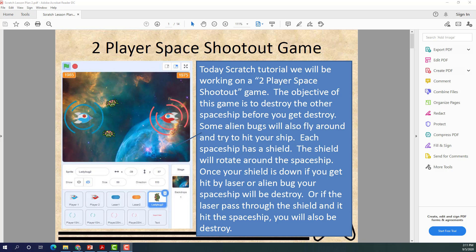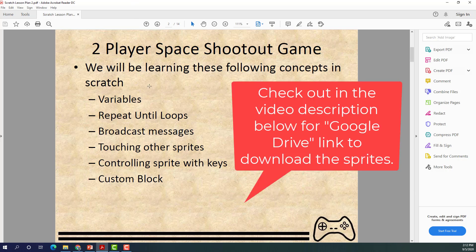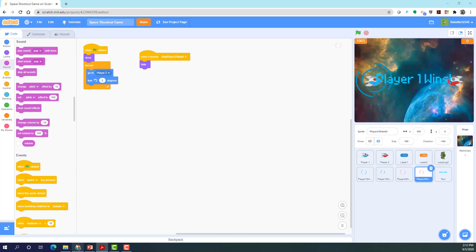When your shield is destroyed, you'll only have the spaceship left and you'll be a one-shot. Each side gets 2000 HP for the shield, and the shield rotates so that if you're lucky enough, you can shoot a bullet through both shields and hit your opponent. In this video we'll be learning: variables, repeat-until loops, broadcasting messages, touching other sprites, controlling sprites with keys, and custom blocks.